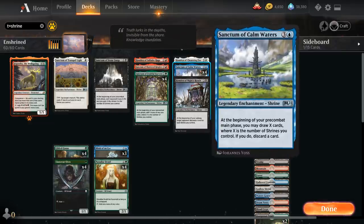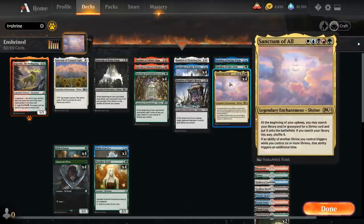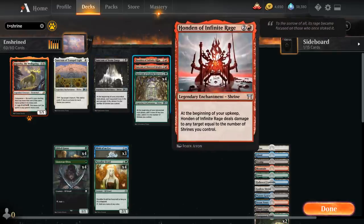At 5 mana we have a single Honden of Seeing Winds, which at the beginning of our upkeep draws a card for each shrine we control. Unlike Sanctum of Calm Waters, this is not a may ability, so we have to be careful not to draw our entire deck, especially if Sanctum of All is doubling triggers from all our shrines. It's a bit of a dangerous card sometimes, but usually we can still end the game in time thanks to Sanctum of Stone Fangs and Honden of Infinite Rage.